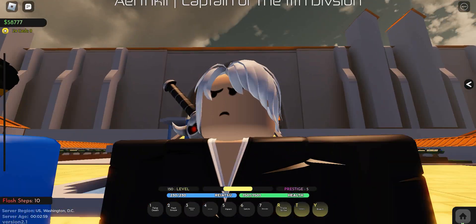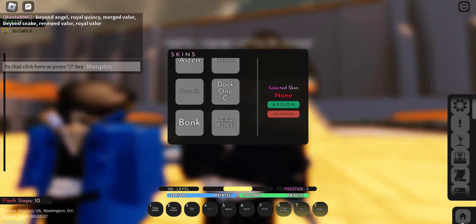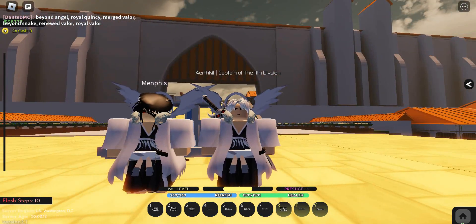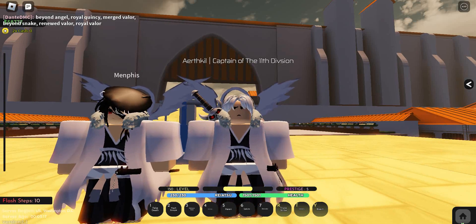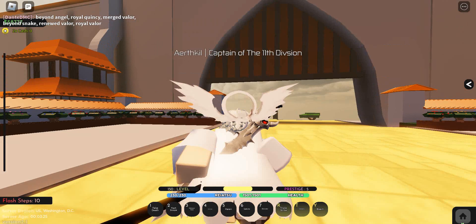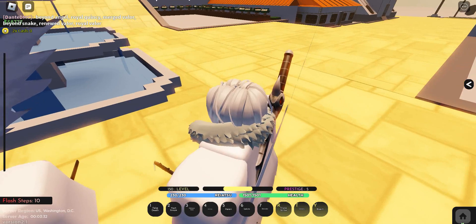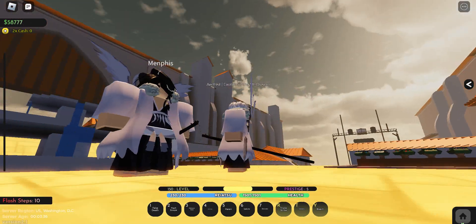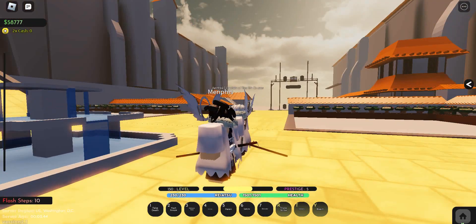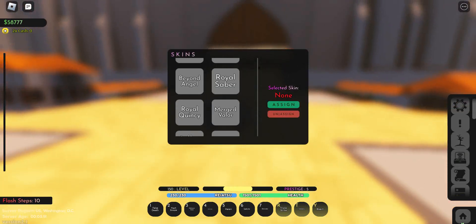First we got Beyond Angel. It has a title with it, which is cool and also has my name in it. It's based on Beyond Bankai Byakuya from Bleach in Brave Souls' 5th anniversary. It has the Shukei Halo on the back, though sadly it's a 2D image, not 3D. It looks cool though — it has like a sash — and it's all white.